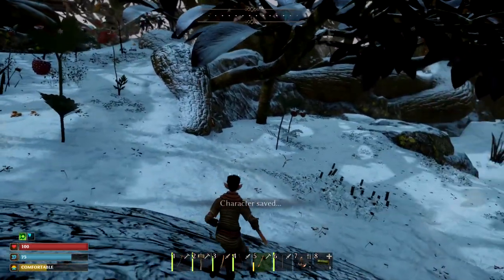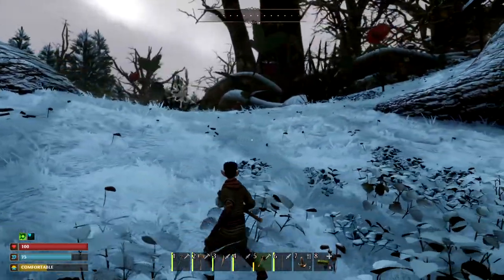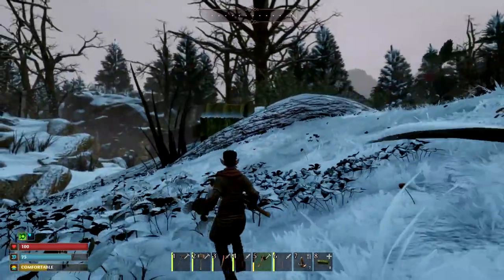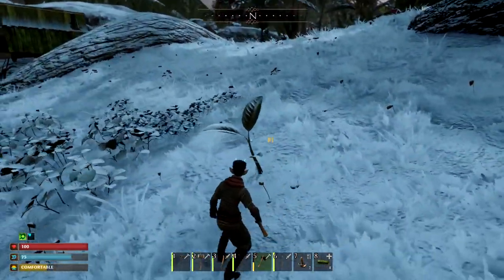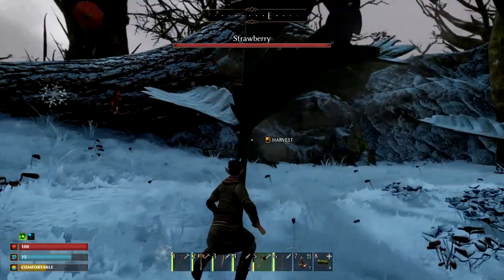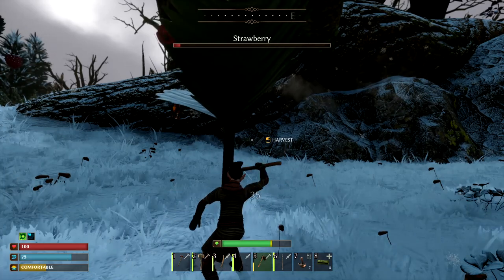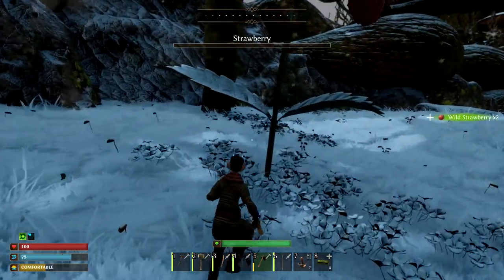I'm going to go ahead and put my spear away. I'm going to try to drag him over this way a little bit so that when I respawn here, I can hopefully get to my stuff and he'll go back to where he came from. If I drag him this way, I'll be able to get my bag back if I die. He looks like a pretty big fella.